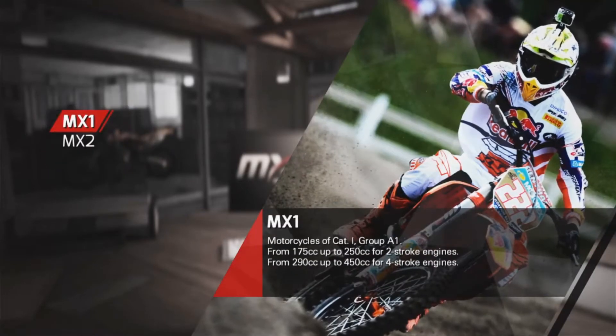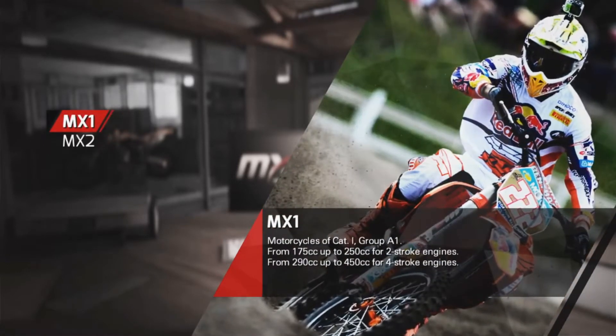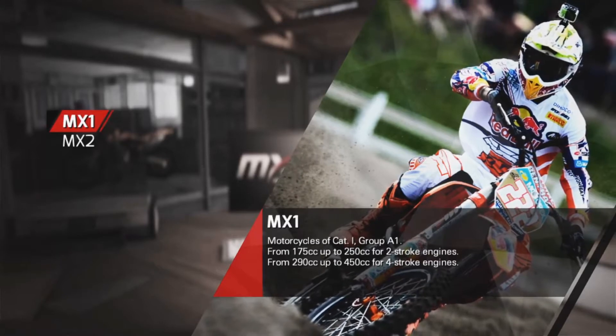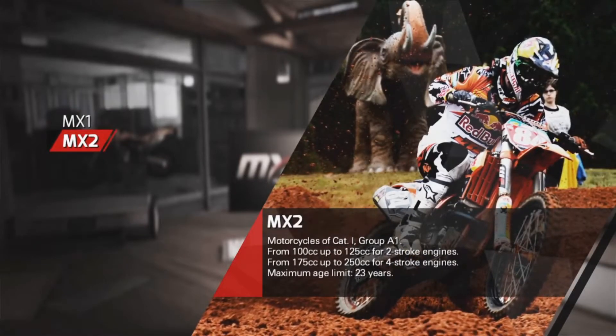Team Interest just shows you what kind of interests you want. You can start off in MX1 if you like, then 175cc up to 250cc for two-stroke, and from 290cc up to 450cc for four-stroke in both categories. The bottom right tells you whatever category it is and what info you need to know.